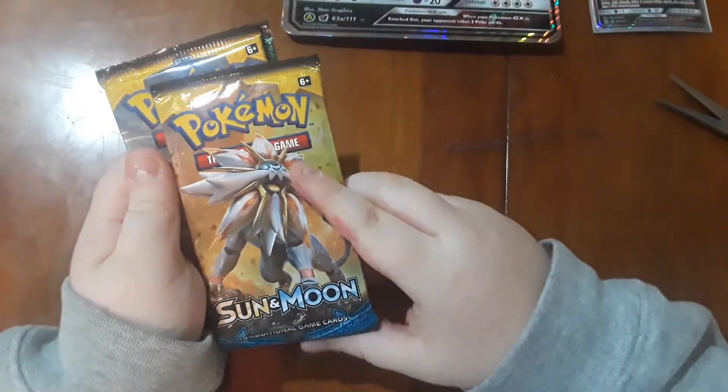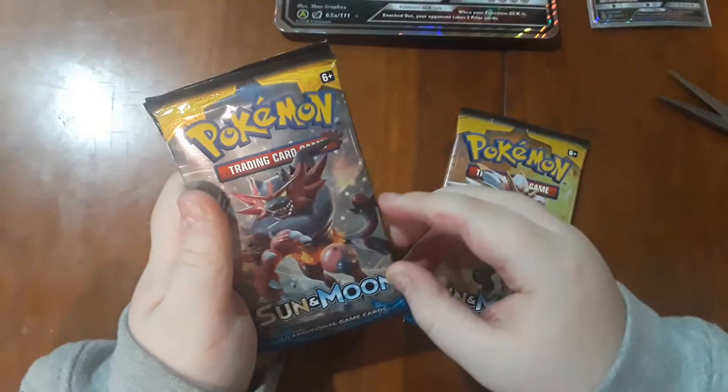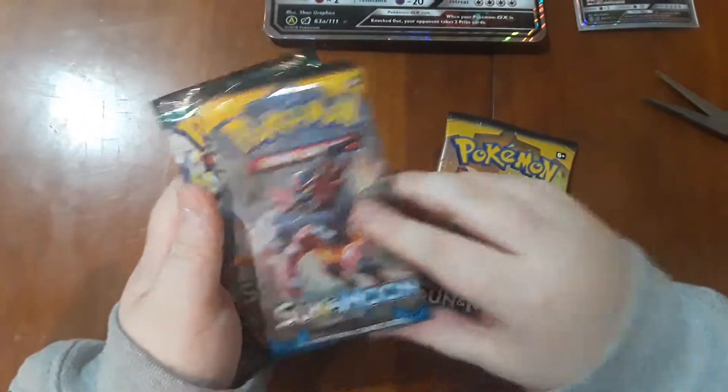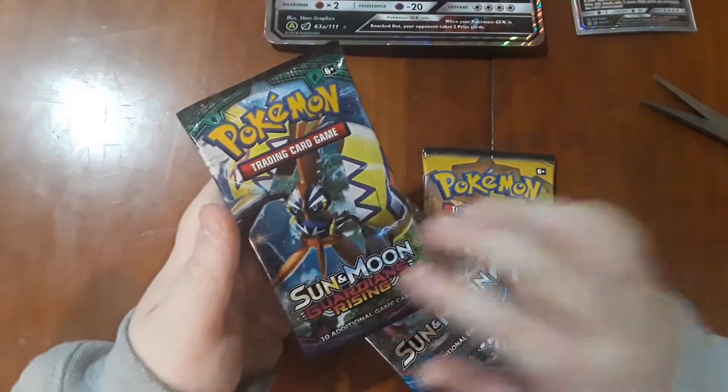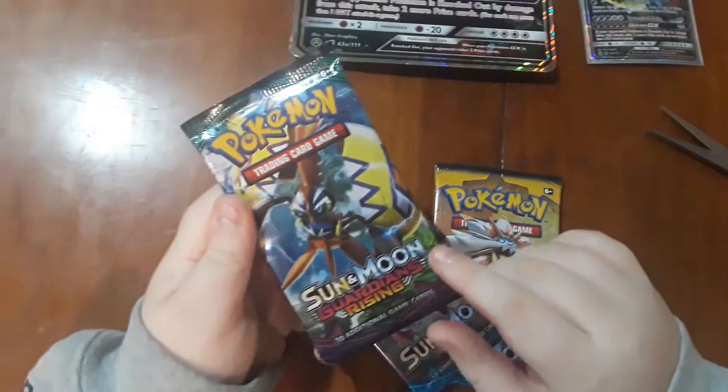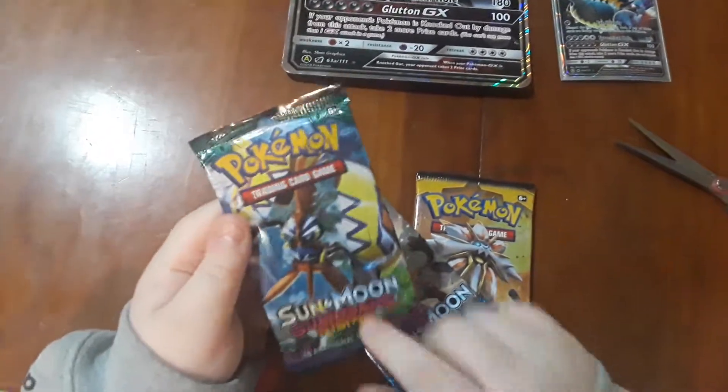Now we have a Salazzle — I'm pretty sure that's the name — Sun and Moon pack, an Incineroar Sun and Moon pack, and then we have a Guardians Rising pack. I forgot this Pokémon card's name but I know I've seen it. A lot of good cards come out of Guardians Rising.